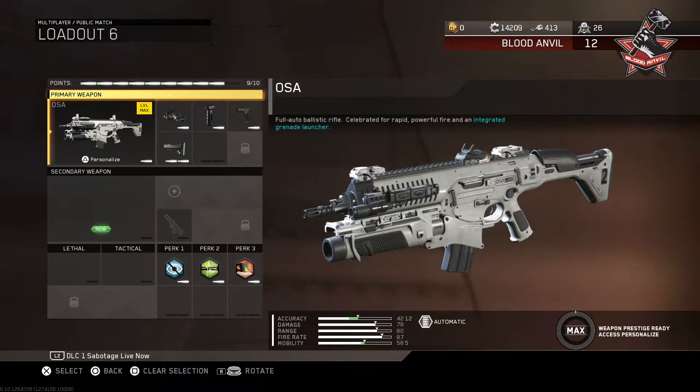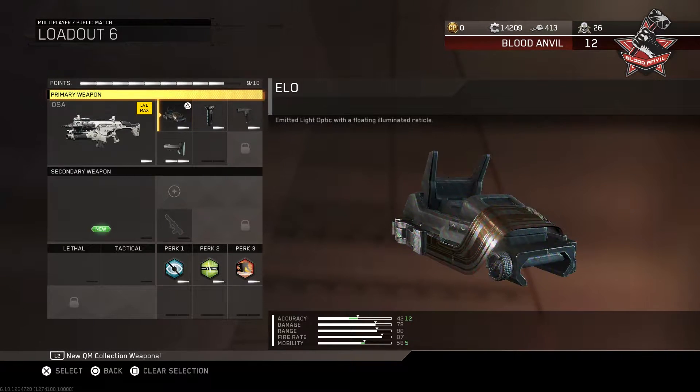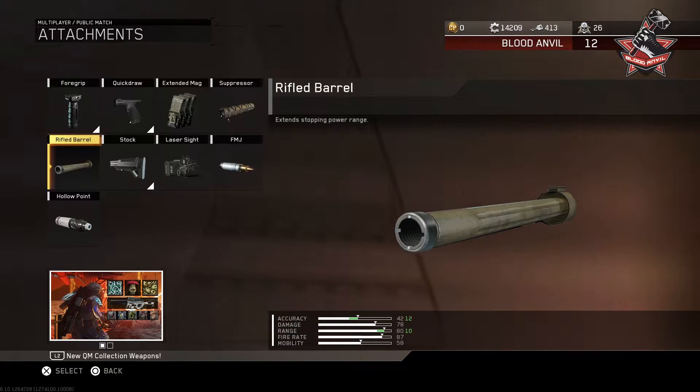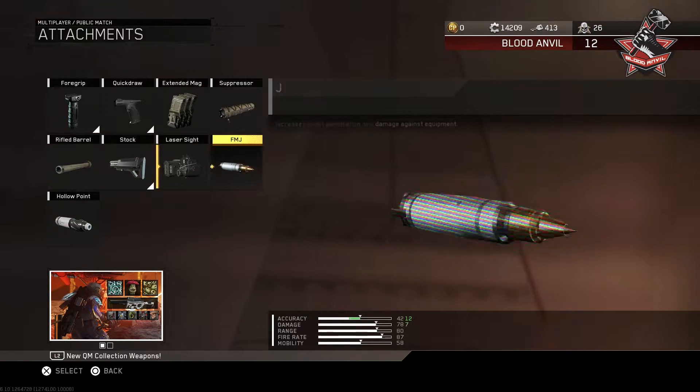I don't know if this is a best class setup video, or if it's just going to be me having fun in hardcore free for all. But either way, this is what I'm using. I'm using the ELO sight, I'm using foregrip — anything to help out with the recoil on this gun. So we have foregrip, we have quickdraw, and since the mobility rate isn't the highest on this weapon, we're going to throw on stock. Because the range is already pretty good, I don't really need that.